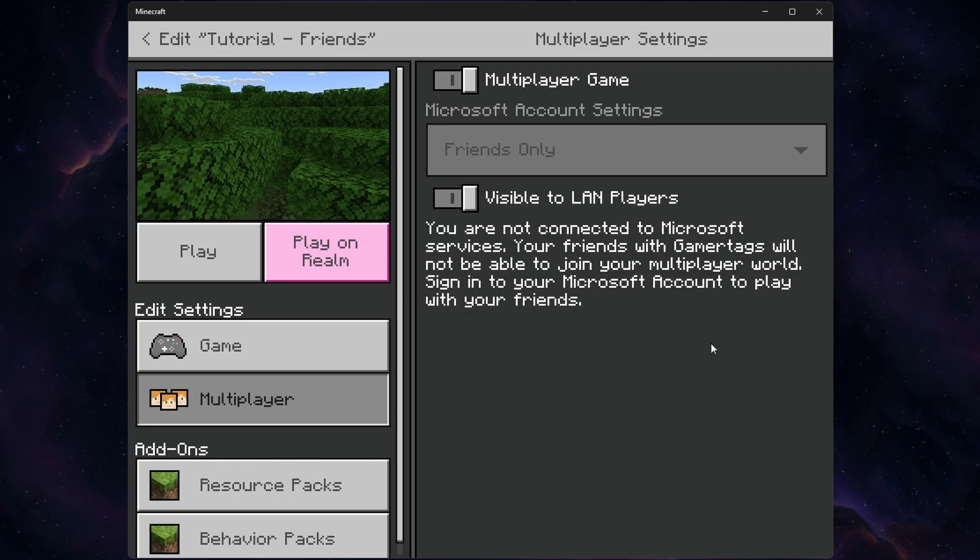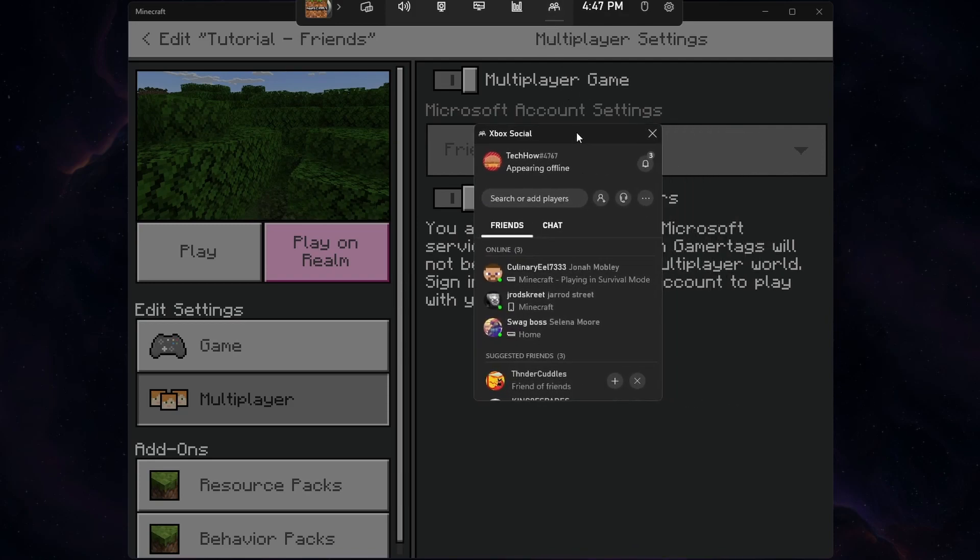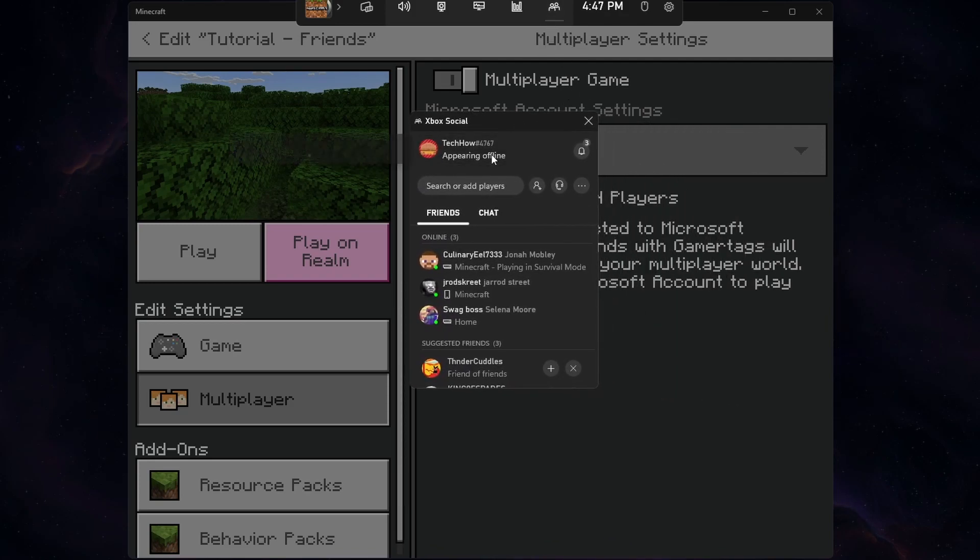You can use the shortcut Windows key and G to open your Xbox game bar. Here, open the Xbox social window and make sure you're not appearing offline.